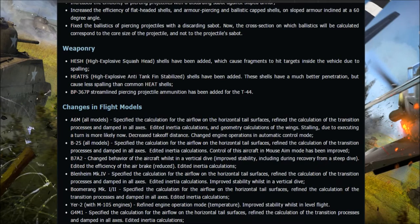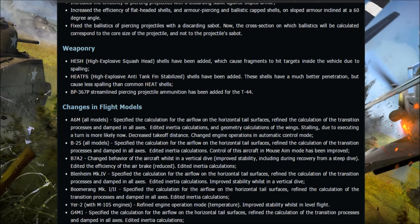HESH has been added to the game — it causes fragments to hit targets inside the vehicle due to spalling without direct penetration. HEAT-FS shells have also been added — they have much better penetration but cause less spalling than common HEAT shells. This implies that spalling may now be possible from all shell types, though the patch notes aren't entirely clear on that.